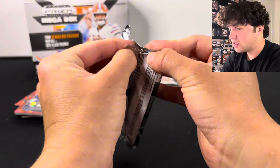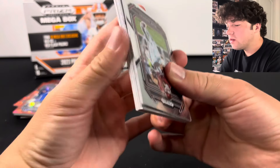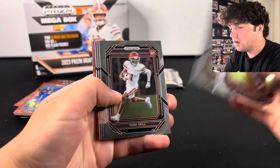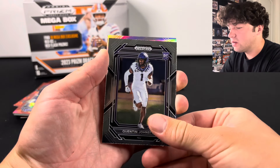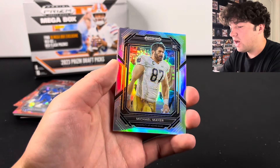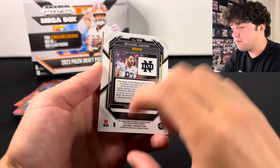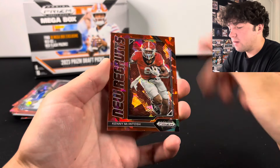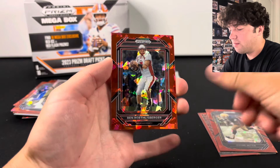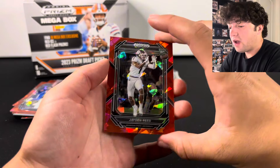We do have two packs left. Not looking super great — hopefully we can hit something numbered that would really help us out. We have another silver here. We got Tank Dell, Zay Flowers, Quentin Johnston — getting all the wide receivers. And that one was upside down — Michael Mayer. Is this the photo variation? Yes it is — Michael Mayer on the photo variation Prism Silver. Not bad, definitely a good one. We got Kenny McIntosh, Jerome Bettis, Ben Roethlisberger, and Jaden Reed on the red ice.